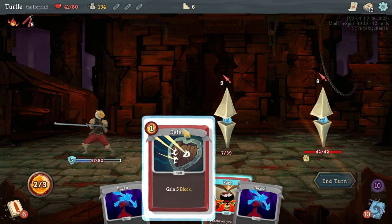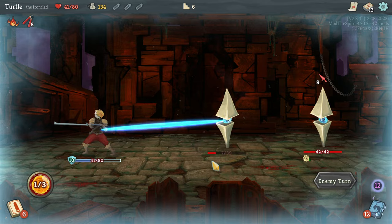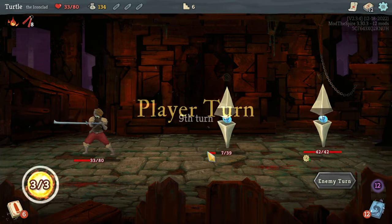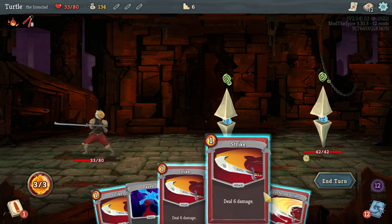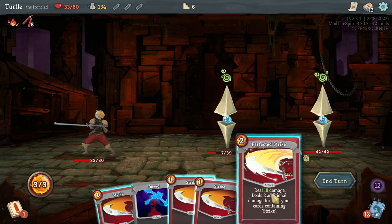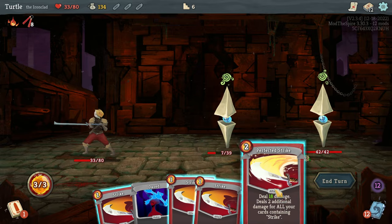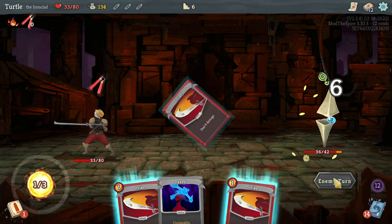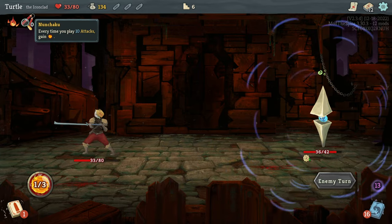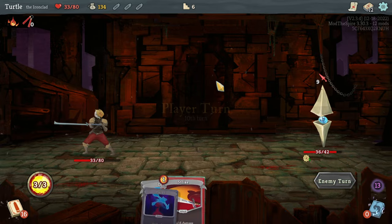Didn't get a single attack there — I have to take another 8 damage for pretty much no reason. So unfortunately I can't quite kill that guy, but I need to kill him. I guess we just overkill. I had another energy — damn it, Nunchucks, I wasn't ready for you. I should be paying more attention to that — I just wasted an energy there. Three block is not a lot. This has been a rough elite fight — we're probably going to have to rest up.